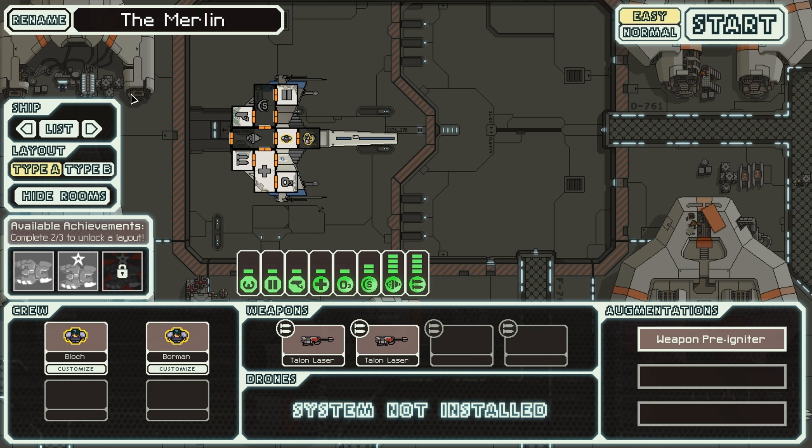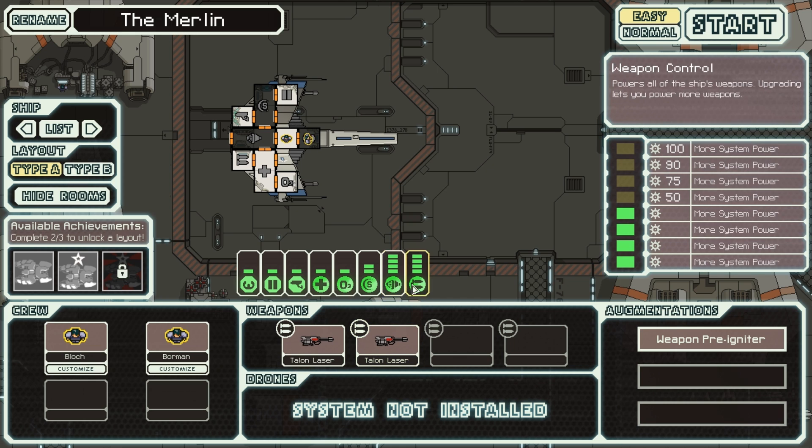Anyway, this is my favourite mod — it's called the Merlin. It replaces the Rock Cruiser Type A, and it comes with 2 Talon lasers, customised weapons of course, and a customised ship. Look how tiny the damn thing is — it's so cute! It also comes with a weapon pre-igniter, meaning that once you make every jump, the weapons are already ready to fire once you've entered that sector, so immediately you can start firing on the enemy and not give them a single chance. It comes with 2 human crew, and the ship is designed to be as small as possible — that's the whole point of it. It can still fit all 8 crew members in there, so don't worry about that.